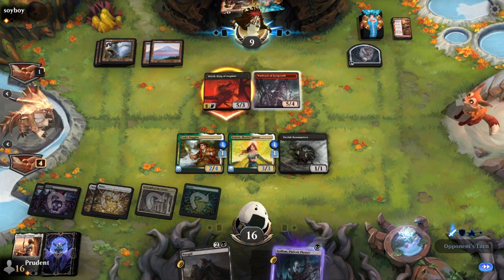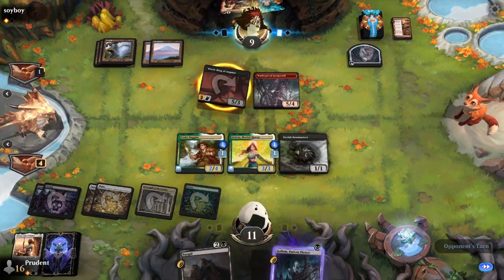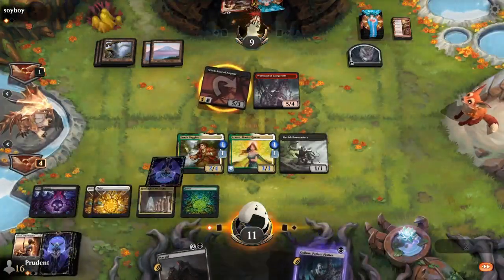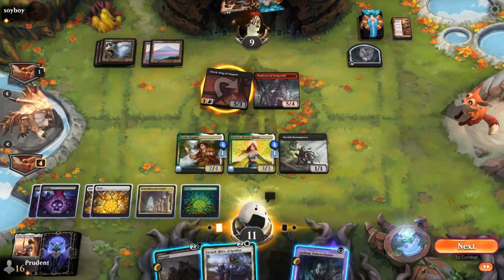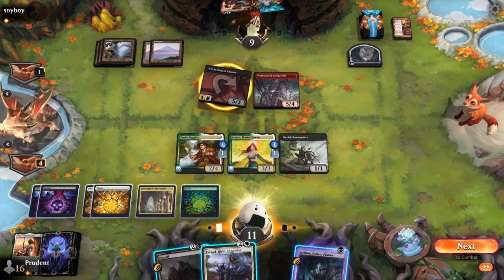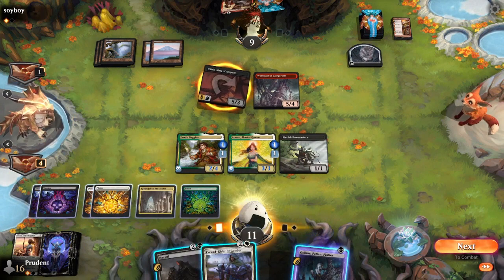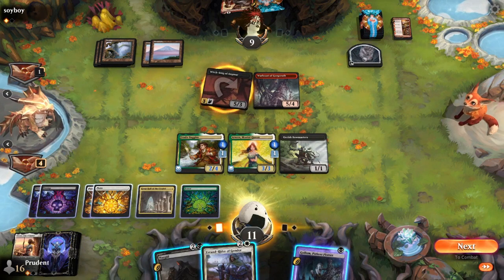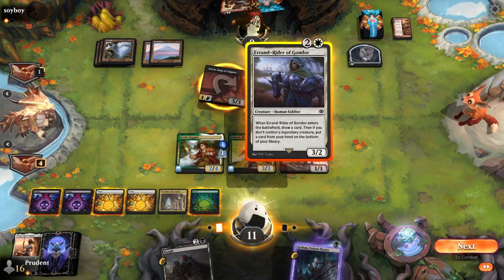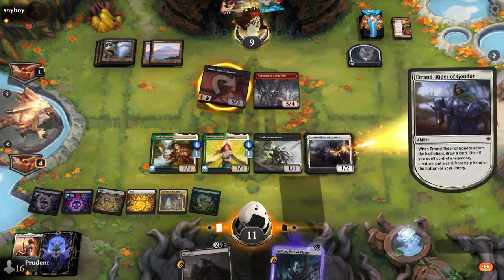In comes the Witch King — Raphael is at 16 because of the lifelink. Sawyer is effectively at 12 because of the spider food. Raphael looted away an Eowyn, which would have given him a ring-tempt trigger, but the card he drew to replace it was a Nazgul. He's also drawn an Eomer, Rider of Gondor — just draw a card, pretty good. The sword got dealt with. The sword was potentially going to run away with the game.